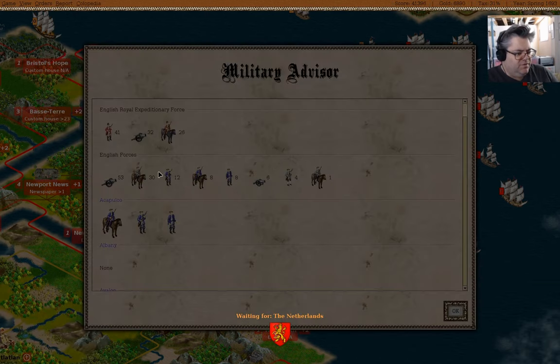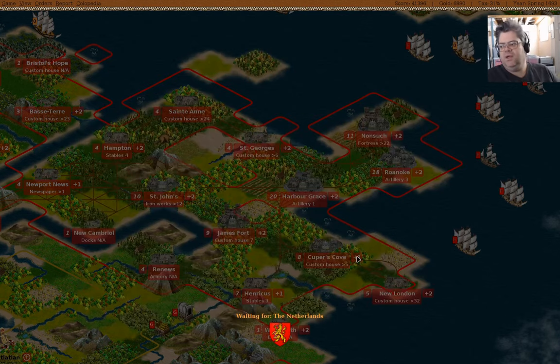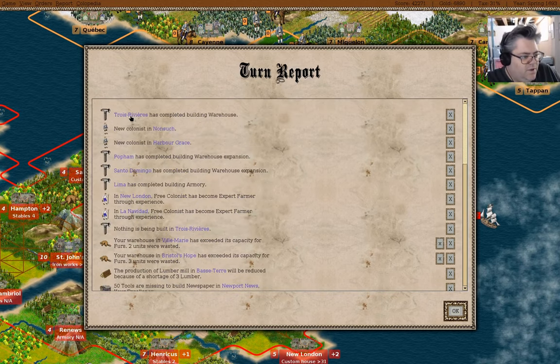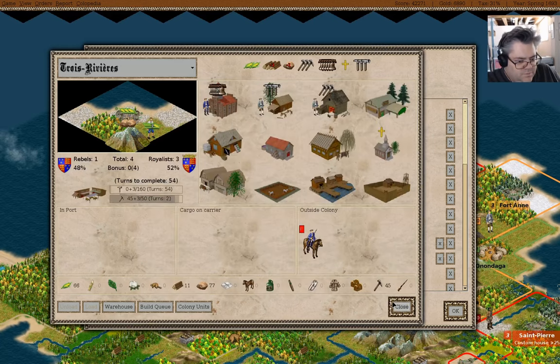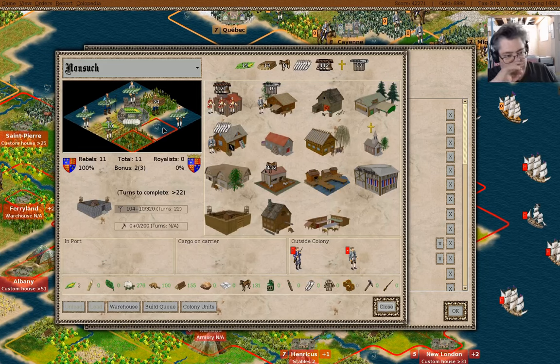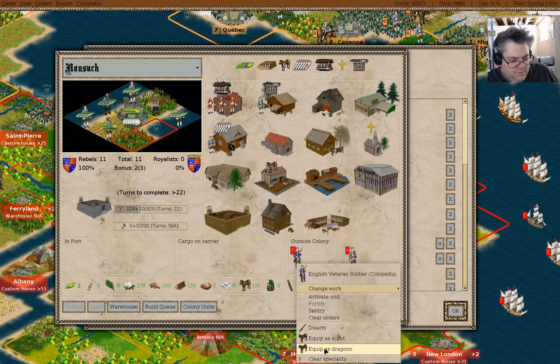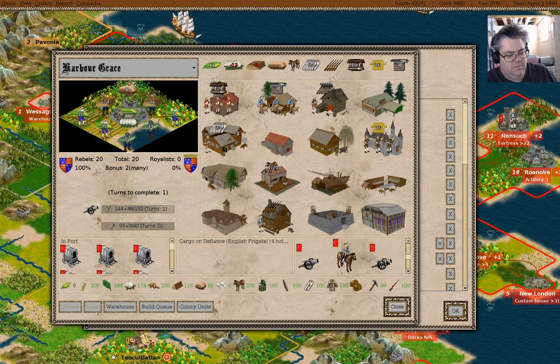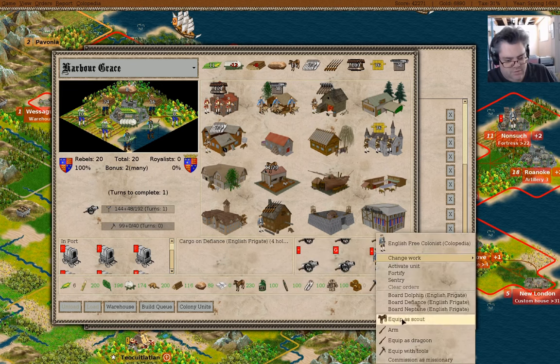I mean, if I come up on the military advisor, I've got 53 artillery now. I think I do have enough that I could make it work, depending on what the expeditionary force does. We have a warehouse here — we want one of those. I can't even do anything with a colonist here — you can be a dragoon.